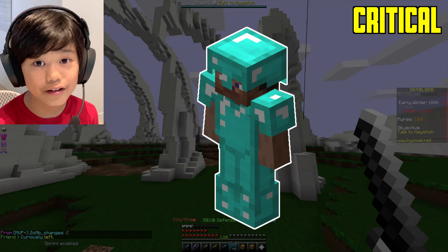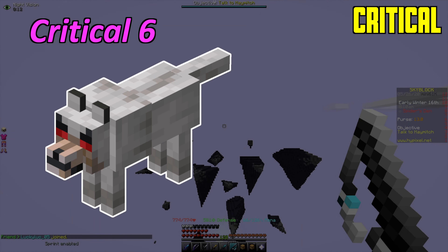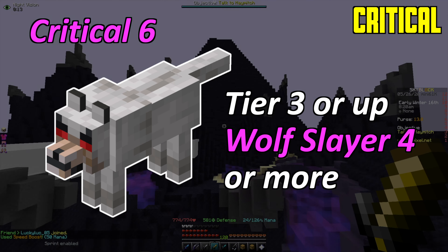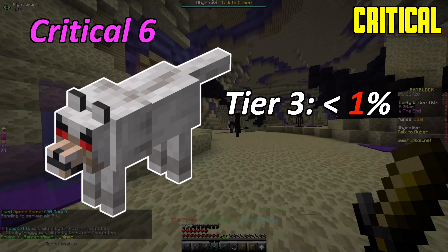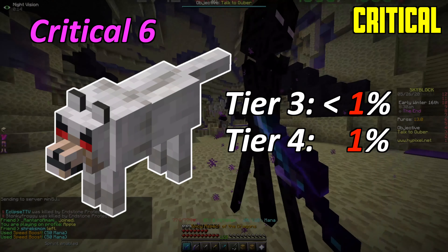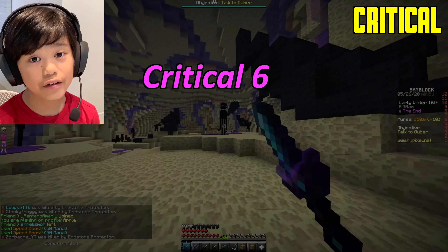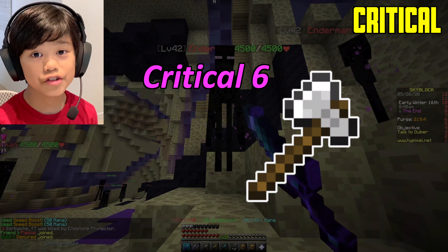That's almost as much as hardened diamond armor. To get Critical 6, you have to kill Saven Packmaster tier three or higher, and you need Wolf Slayer 4 or more. It's less than 1% chance at tier three and a 1% chance at tier four. This only costs around 100k coins, so I'd recommend it if you have a Raider's Axe or stronger sword.